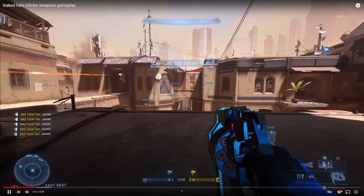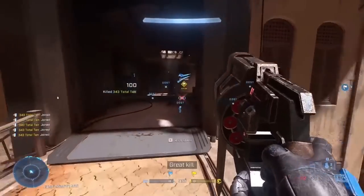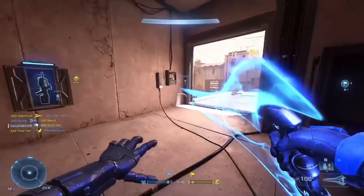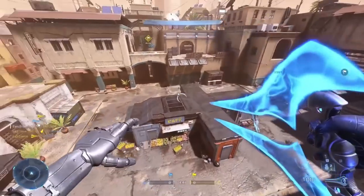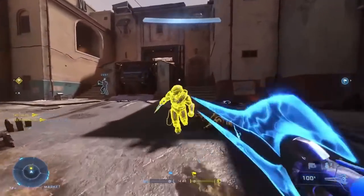You can play with the Mangler, which is a really cool heavy hand cannon — think of Destiny's hand cannons, very similar idea. You can also play around with the Energy Sword, and both of these are not in the flight but they're actually in the game itself. People got a chance to play around with those a bit.